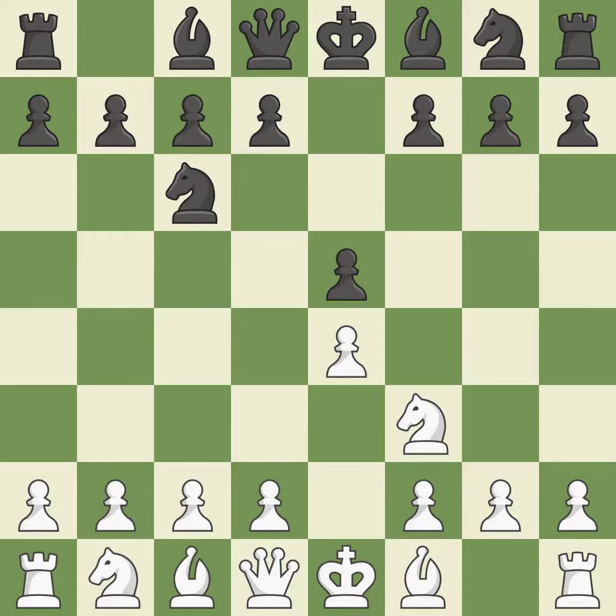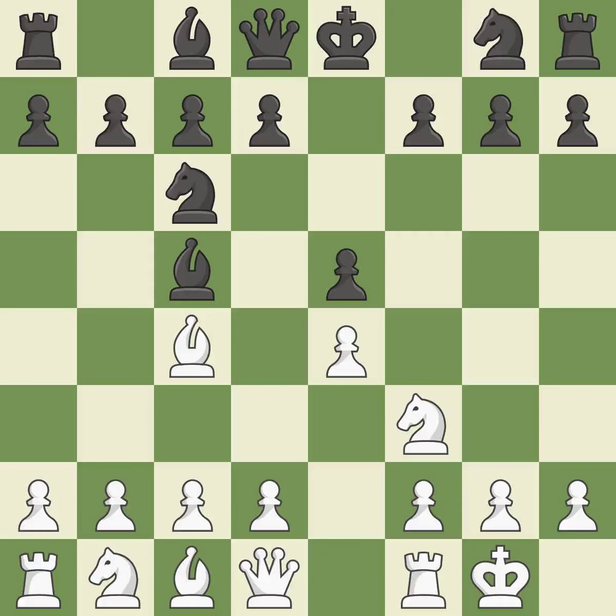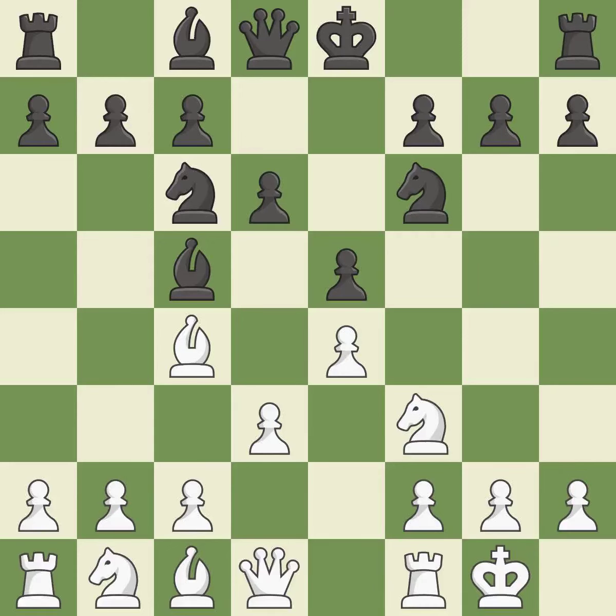Nc6 defends the pawn on E5, advances the knight toward the center, and scans the D4 square. Beginning the Italian game is Bc4, which immediately begins to attack the F7 pawn and get ready to castle. Bc5 attacks the F2 pawn and helps control the important D4 square. Castling gets the king out of the center and activates the rook. Nf6 develops the knight toward the center, attacks the E4 pawn and prepares castling. A pawn that was being attacked and had no defenses is now protected by this.